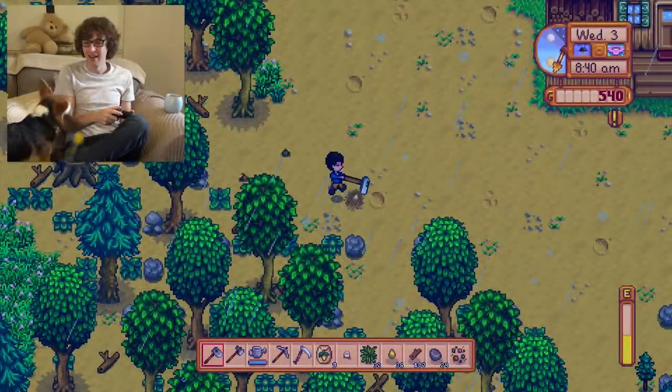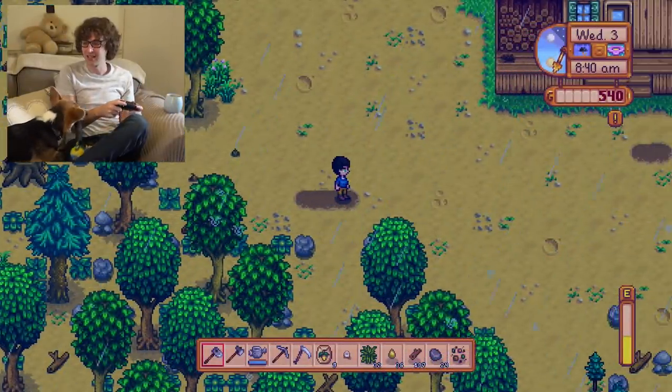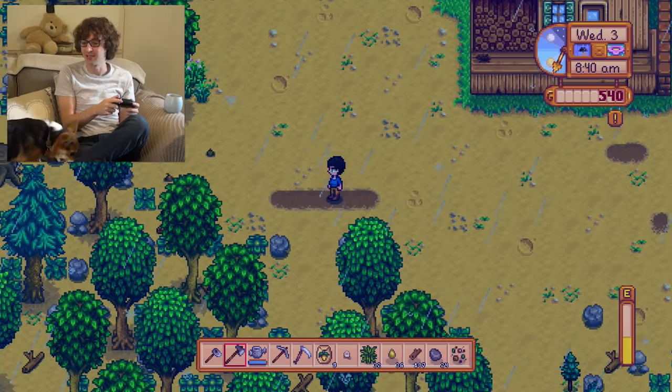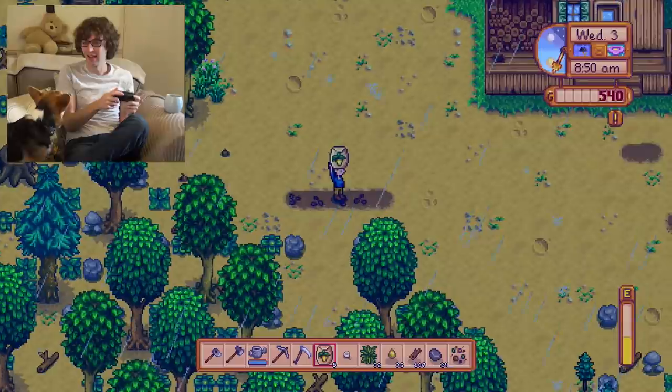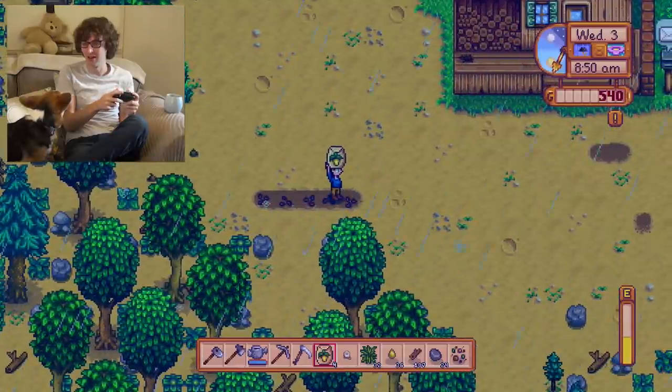I'm not going to worry about setting up a proper good farm yet. I just want to work out how it works. So let's go and just use my hoe. Is this taking away my energy? Oh, it is. Okay, let's not go crazy then. And then I got nine — I think these are turnip seeds. So let's go and put these in a row down here.